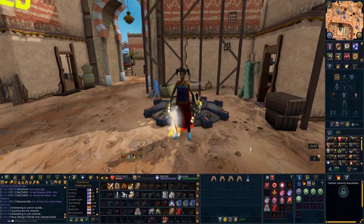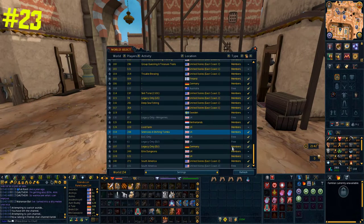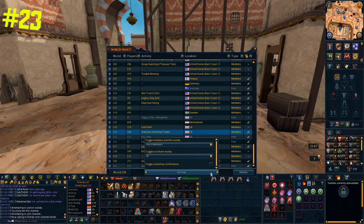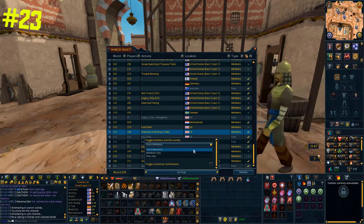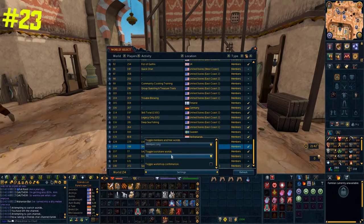If you press escape then hop worlds, it opens the world-hop menu. If you click on settings, you can see a few useful options — you can toggle between free and members worlds, and also toggle loot-share worlds. But the most useful thing in my opinion is the toggle world-hop confirmation. I've unchecked this box, meaning every time I click on a world I don't get the confirmation message, which saves some time.